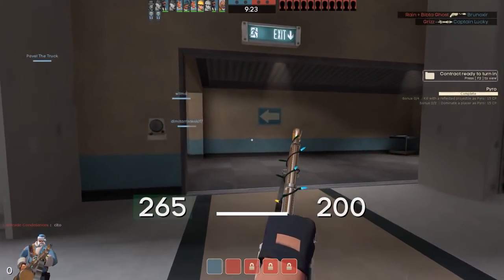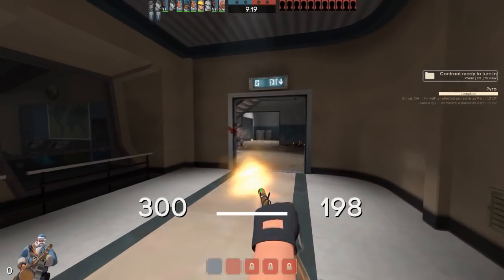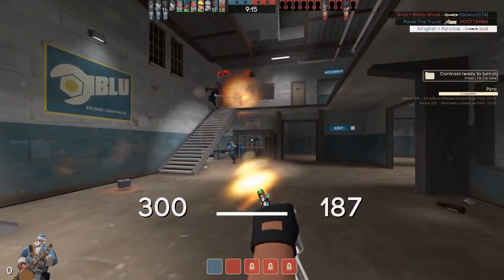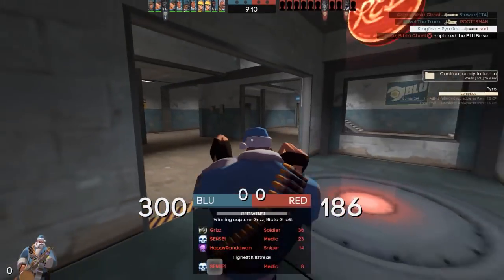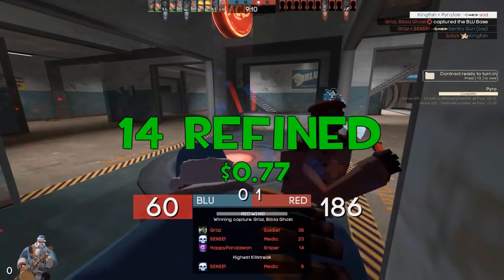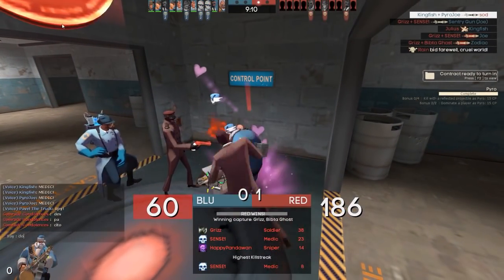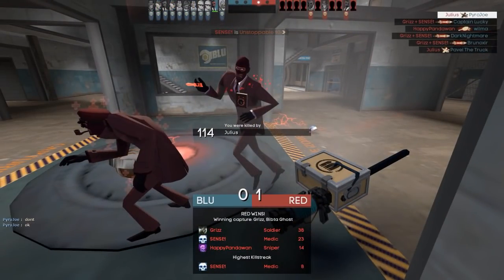The first thing we're starting off with is the Strange Flak Jack. This is a cosmetic I use on my scout — it's my favourite scout body cosmetic. I love how it looks, with the sleeveless vest and the bullets going across the chest region. This comes in at just 14 refined for the strange version, just $0.77, which is a very nice budget strange scout cosmetic and it's great to have the strange quality for such a small cost.